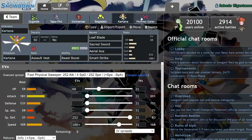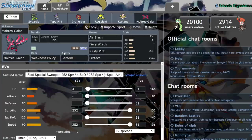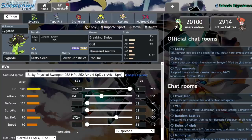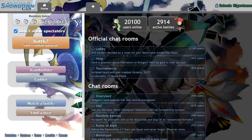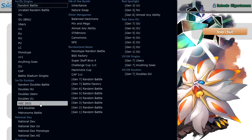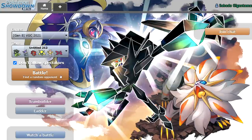We have Assault Vest Kartana standard, and a Weakness Policy Moltres in the back for a secondary mode in case Zygarde just isn't cutting it. Let's try our luck. For all I know, I could win every single game; for all I know, I could lose every single game. We're just going to try it out. Hopefully it's entertaining regardless. Let's get into it.